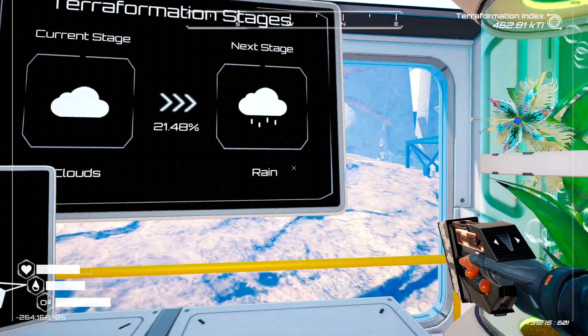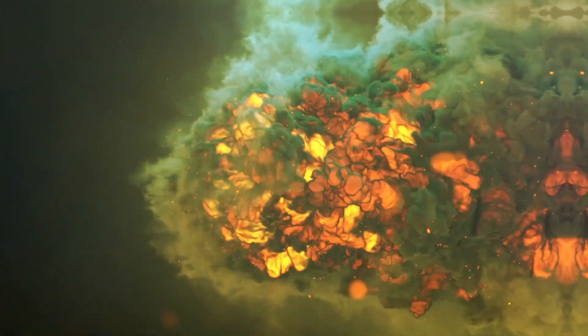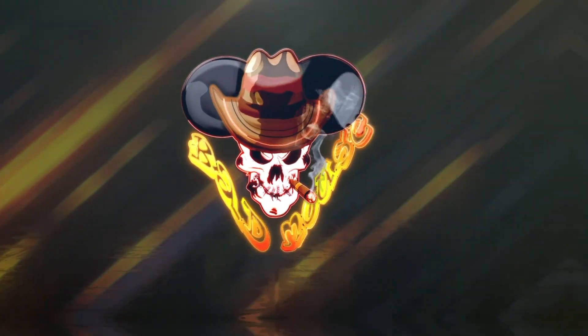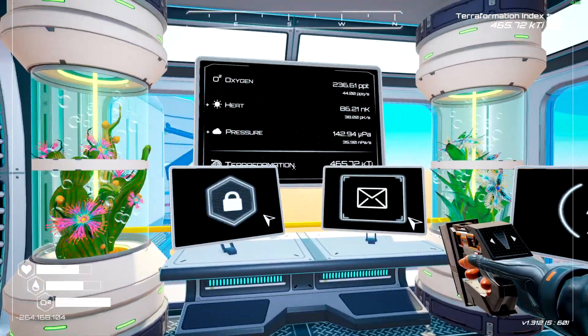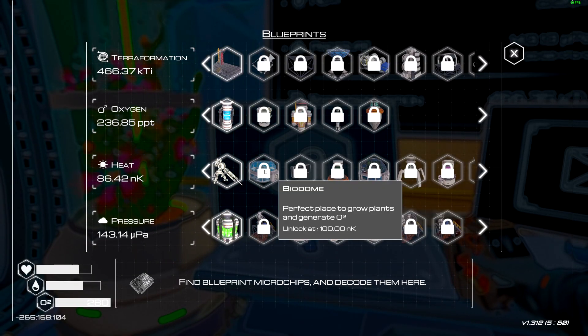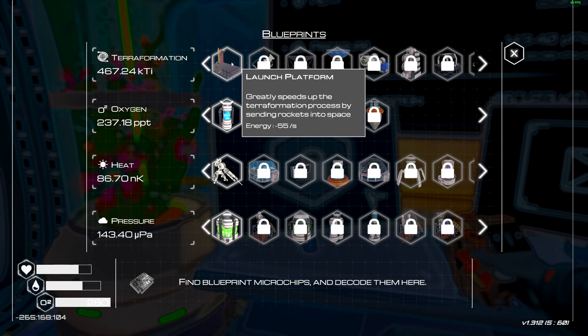Let's get prepared for the rainy season. My plan today is to install an ore extractor, a bio dome, and a handful of grass spreaders. I might also try to get off a rocket or two, depending on the recipe for the engine — we'll see how that goes.